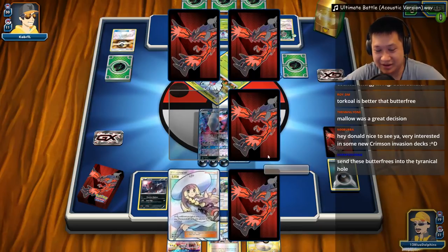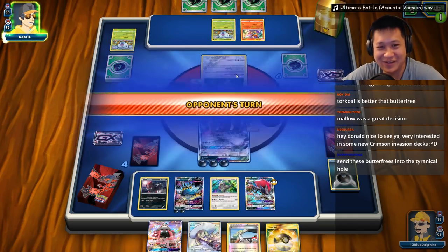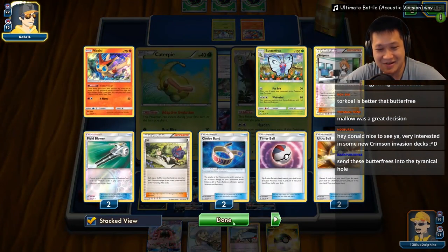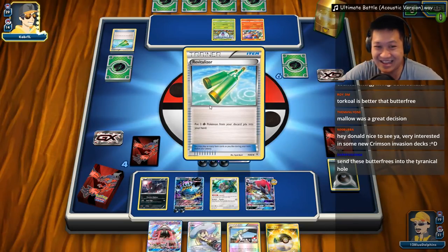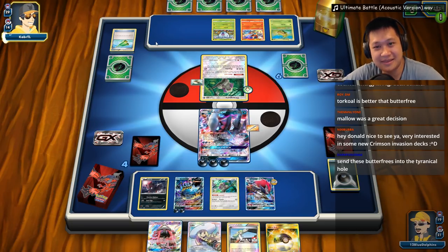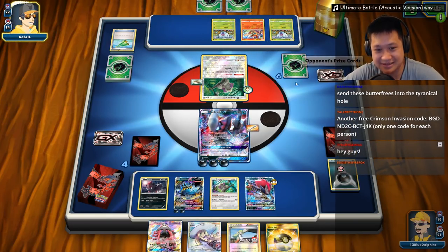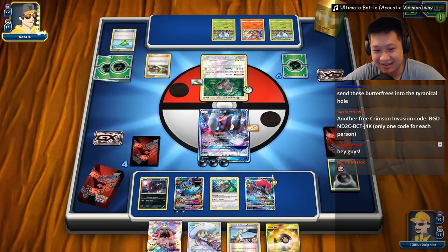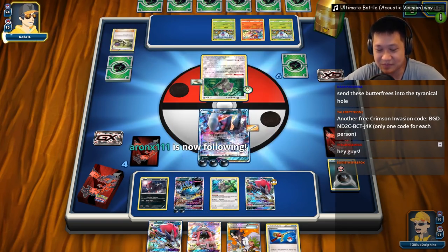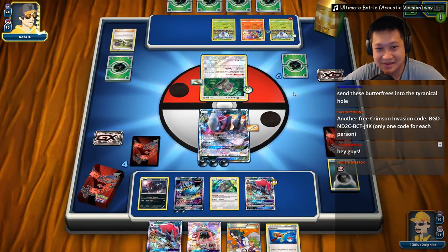Now this is where I kind of want to let him get the Darkrai so I can get this out here. Those Butterfrees are tyrannical — they want to paralyze me with the Cybolts, do World Winds, bring back all the cards. You don't need any forms of Giant Plants — it's built in there. So that's the only card that comes back. Butterfrees — they're resilient. Cybolt — 60 damage. It's like cheese — you're paralyzed.